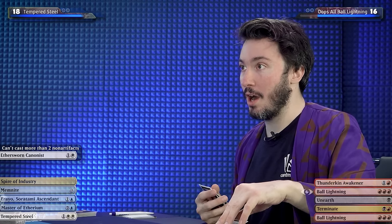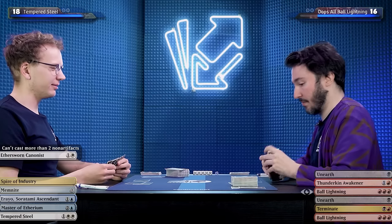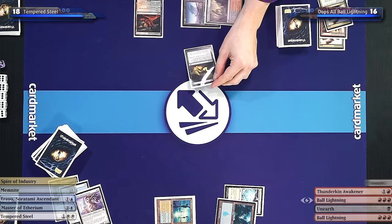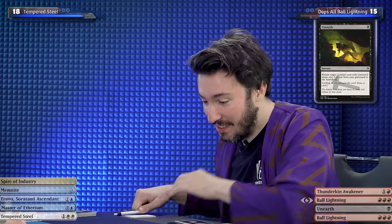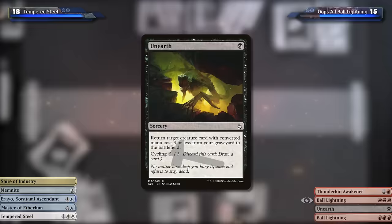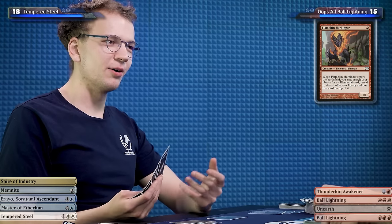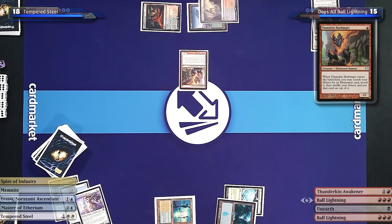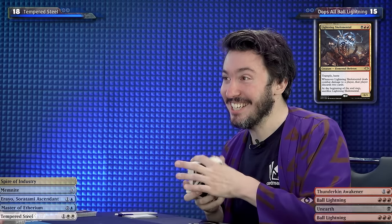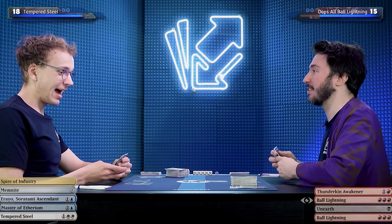I'm going to do cool stuff this turn if I draw a mountain. I can only play one non-artifact spell — that's the plan. Too bad I don't have a lot of artifacts in my deck. I'm going to terminate the other Aethersorn Canonist. Then I get to play a second artifact spell. I'll take one damage — Unearth! I return a target creature card with converted mana cost three or less from my graveyard to the battlefield. I'm going to bring back the Flamekin Harbinger to get another elemental on top of my library: Lightning Skelemental.